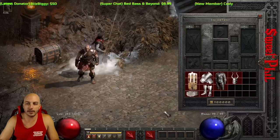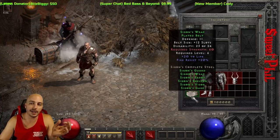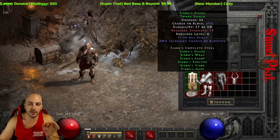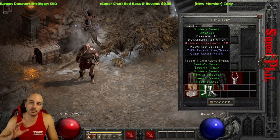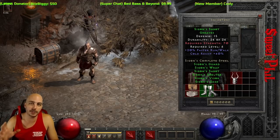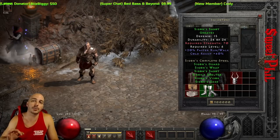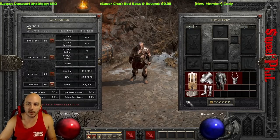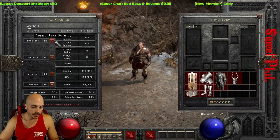Here we have the full set — they're all red. One thing to note: this set only requires level 6, but the pieces generally require 60 to 70 strength, with 60 being the lowest. Early on you usually don't want to put a ton into strength, but if you've found this on a different character and plan to transfer it over, you'll want to invest more strength points than you normally would.